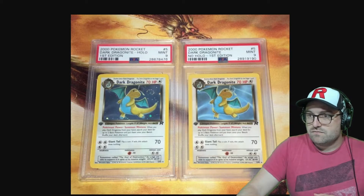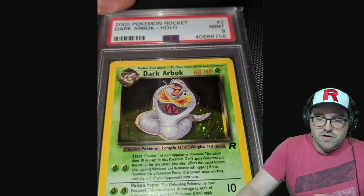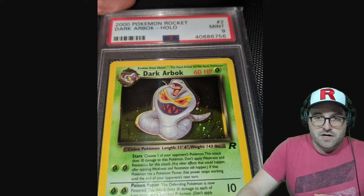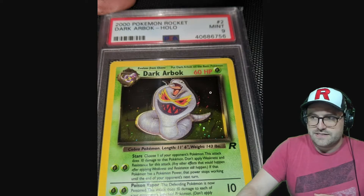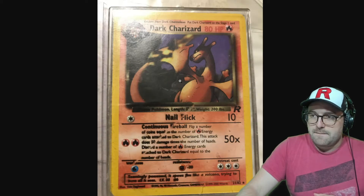Next, a Dark Arbok — this is somewhat common and can happen with any holo foil. The layer that blocks out the holo where the Pokémon is supposed to be — the part of the artwork that's not supposed to show holo — is shifted. Here we see that the holo foil blocking layer is shifted to the left.